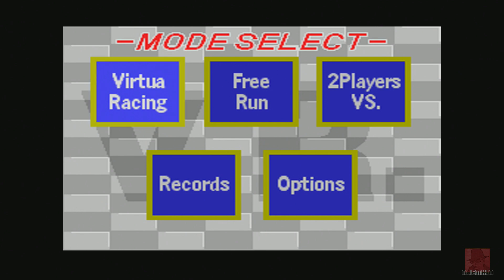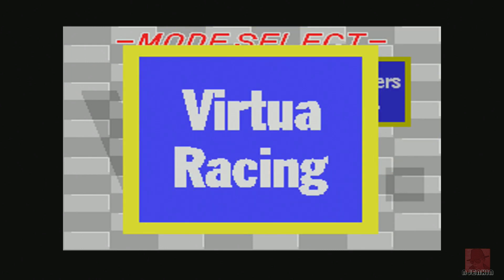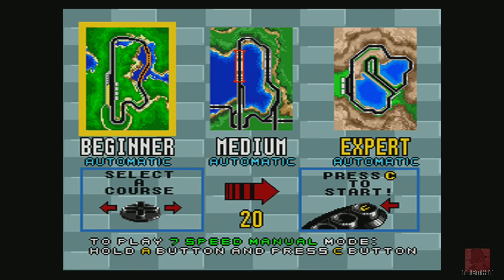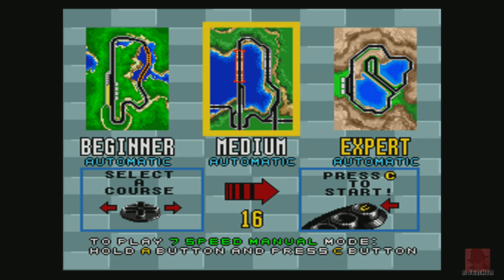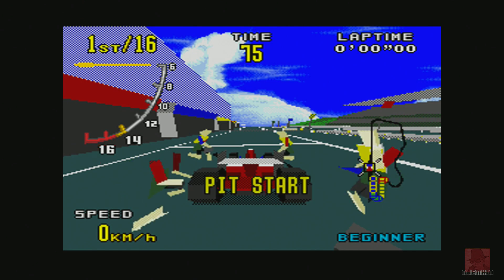You can't destroy the car in this one - going offline or off the road slows it down considerably. Now I have played this back in the day, which I was hopeless on, so hopefully I've got a bit better. Three tracks: Beginner, Medium and Expert. We'll do automatic gears. We've got Big Forest, Bay Bridge which is the middle one, and the Acropolis which is the Expert one. I think we just need to get a quick lap time on Beginner.